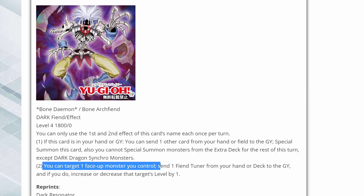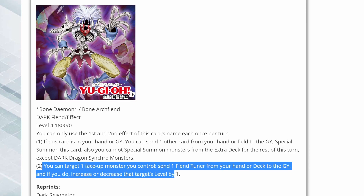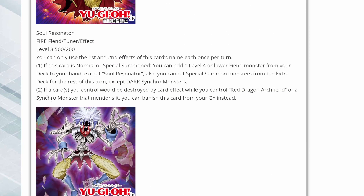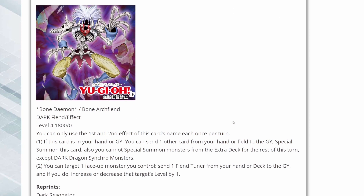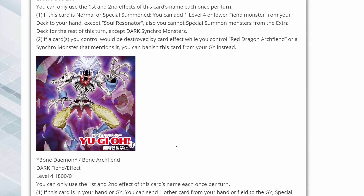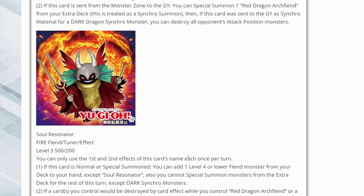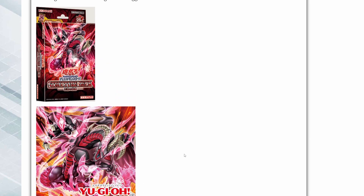You can also target one face-up monster you control, send one fiend tuner from your hand or deck to the grave, and if you do, increase or decrease that target's level by one. Being able to pitch something from the deck to the grave for level modulation is great — I'm sure some of the resonators work well from the graveyard. It'll make it easier to synchro into whatever you're going for, probably Scarlight Red Dragon Archfiend or any Red Dragon Archfiend. Let me know what you think about this new support!